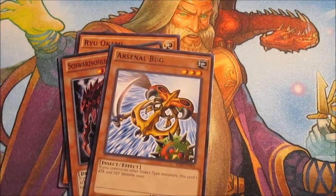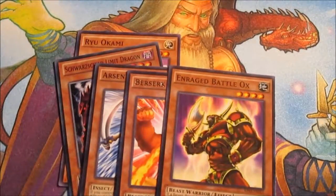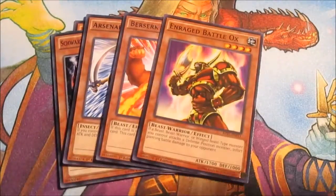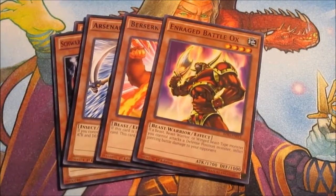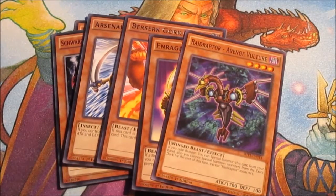Berserk Gorilla, Enraged Battle Ox — I actually run quite a bit of beast monsters in here so it's actually pretty good. Great Raptor, Avenging Vulture — these effects really just come down to the fact that they have 1700 attack.